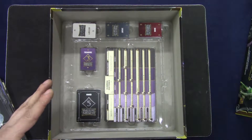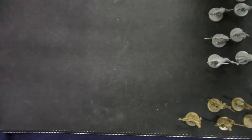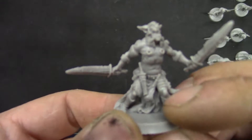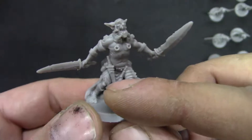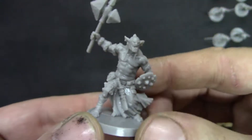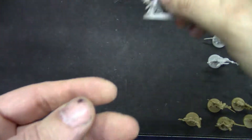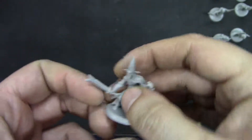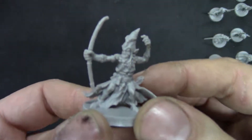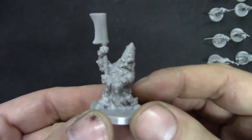Now I'm going to take out some of the models and show them. I'm going to start with the monsters. You get a couple — I think it's six of each. These are the orcs; you get two sculpts. Then you get goblins, also two sculpts — a bowman and a swordsman.